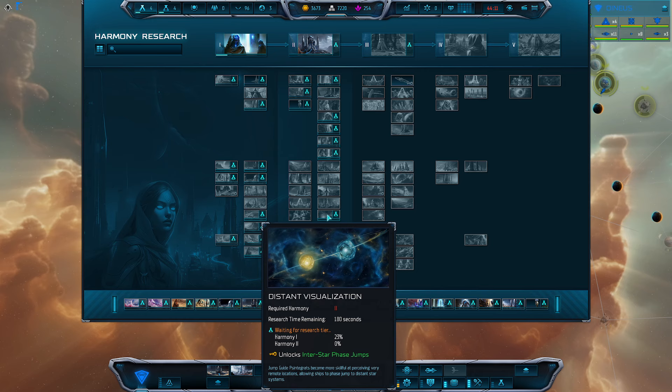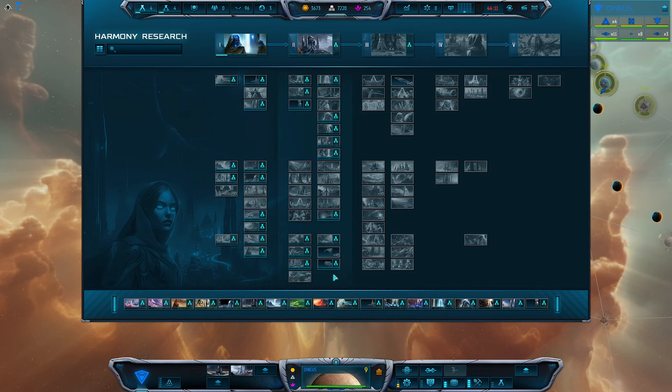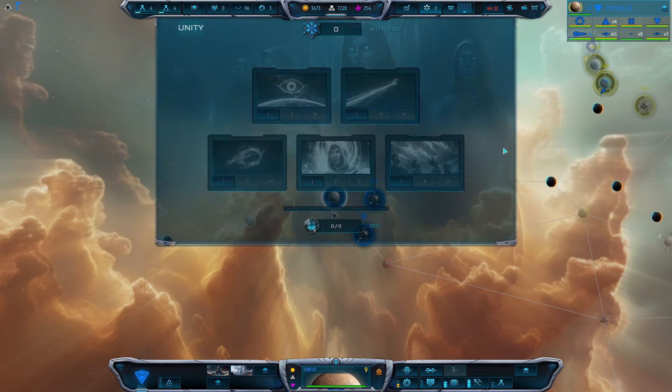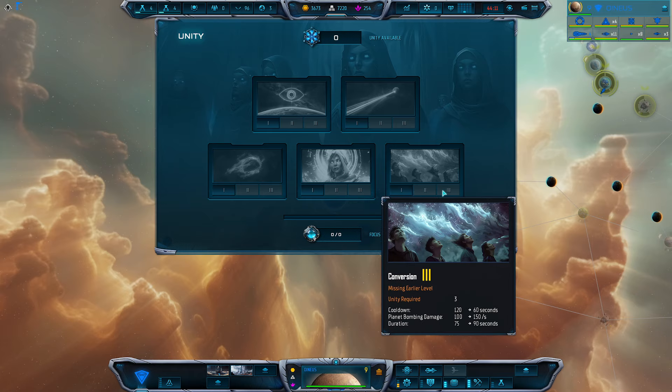I recommend Distant Visualization, which is generally helpful for phase jumps. Up here, we're going to want to unlock our unique faction mechanic via Temple of Unity Unlock. I tend to prioritize this a little earlier — it depends on whether I need to focus on economy first. If I have a good start, I'll prioritize Temple of Unity first; if I'm at a materials deficit, I'll address that first. Once you unlock and start building Temple of Unities, you unlock the unique faction mechanic.